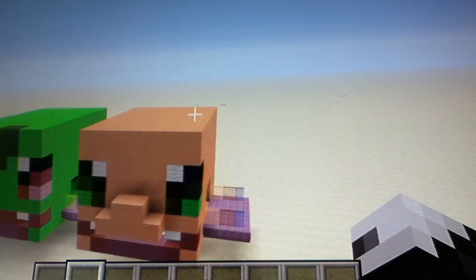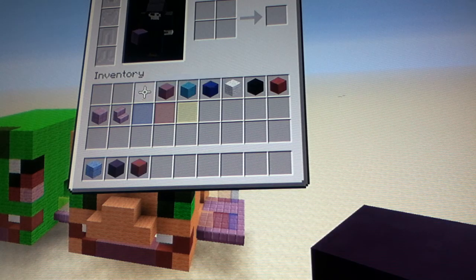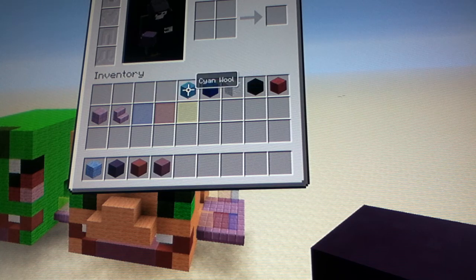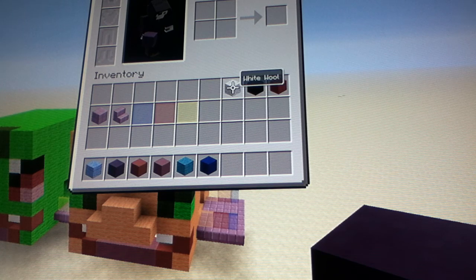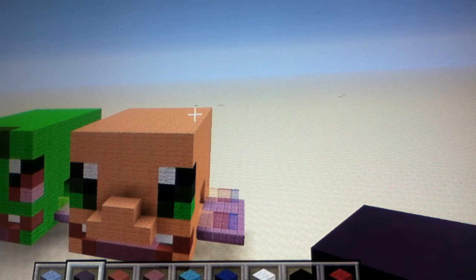Anyway, let's get straight into it. What you will need for this build — for the Squirtle head — you will need: light blue wool, blue hardened clay, red hardened clay, magenta hardened clay, cyan wool, blue wool, white wool, black wool, and red wool. You can grab these items right now — I'll let you pause the video so you can go get them.